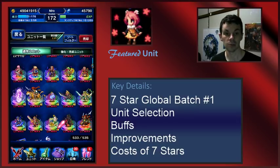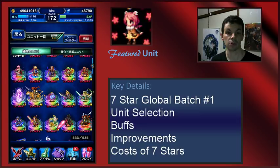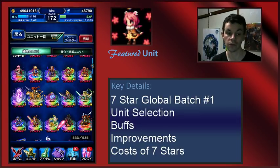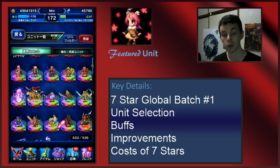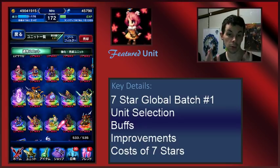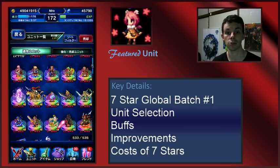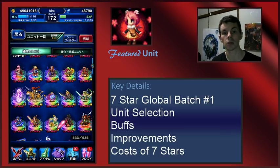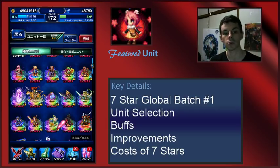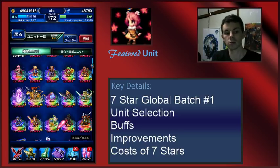Next up is Wilhelm. Honestly, Wilhelm is one of the best long-term investments. I would give Wilhelm the 100% seal of approval of any unit on this list. He is a great cover tank even now on the JP side, with his counters generating a lot of limit burst. Wilhelm gets a 100% do-it. Same with Orlandu. Basically, Orlandu and Wilhelm are the top picks so far.